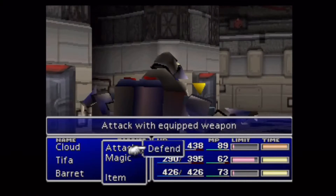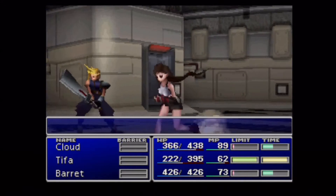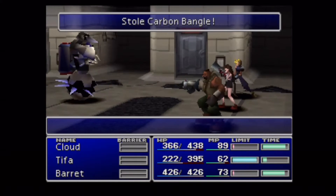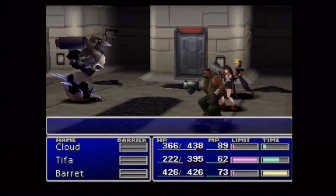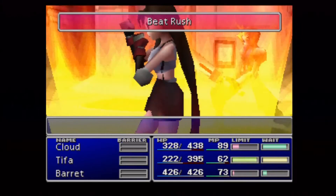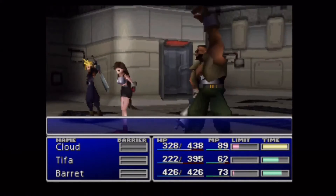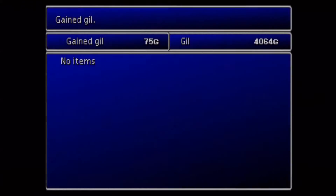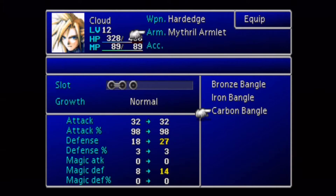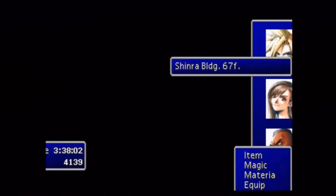I actually had Barret equipped with the Restore Materia as well as the only Enemy Skill Materia I had at this point. There's the Carbon Bangle — and you can see Cloud is dealing tons of damage, two to three times the damage of anybody else at this point. So what you're actually going to see now, I've got a little cut basically right here. We'll equip one of these Carbon Bangles just so you can see — Defense 27 and 14 Magic Defense, so a decent little upgrade, and the best thing about it is they're free.